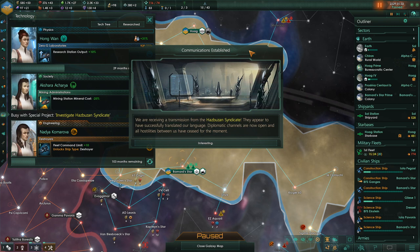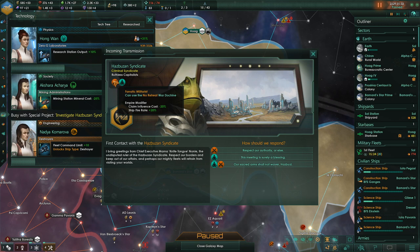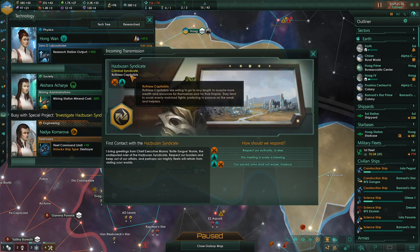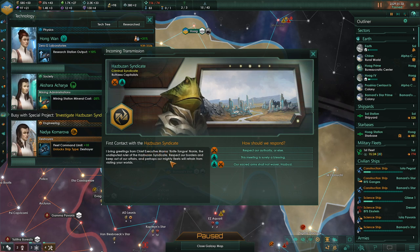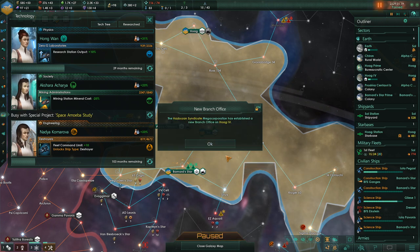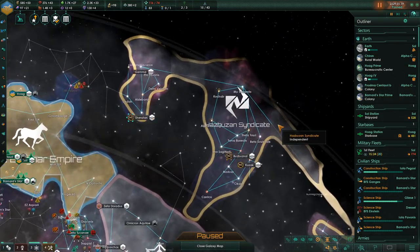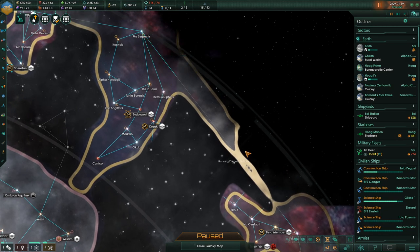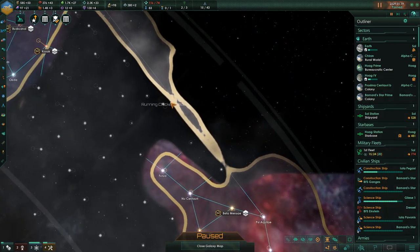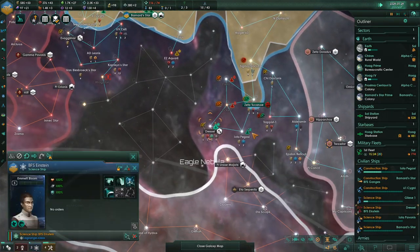We received a transmission from the Hasbuzan Syndicate — they've translated our language and diplomatic channels are open. They are fanatically militarist spiritualists, which is the same as us. Their Chief Executive Mama Knife Tongue Nani says: 'Respect our borders and keep out of our affairs.' We can now use Expropriation Casus Belli against the Hasbuzan Syndicate. They've also established a new branch office on Hoag 4 already. There's a hyperlane connecting across the region — probably the longest hyperlane I've ever seen.